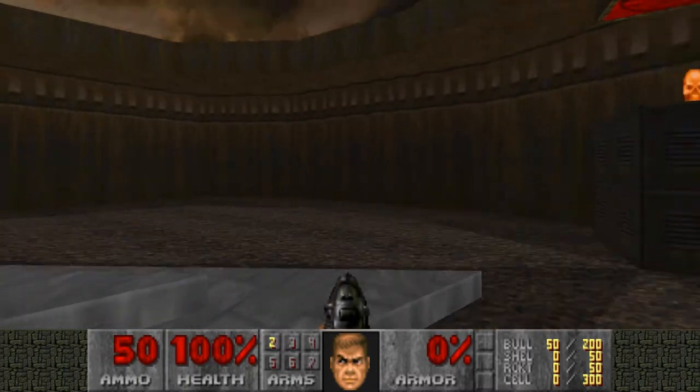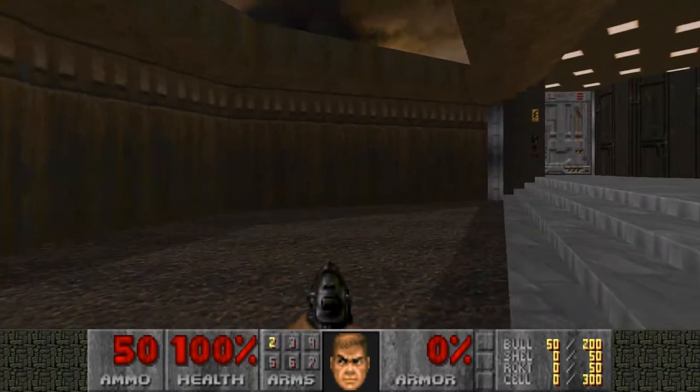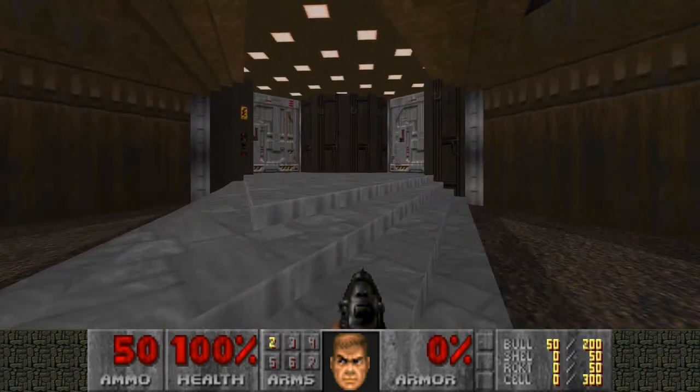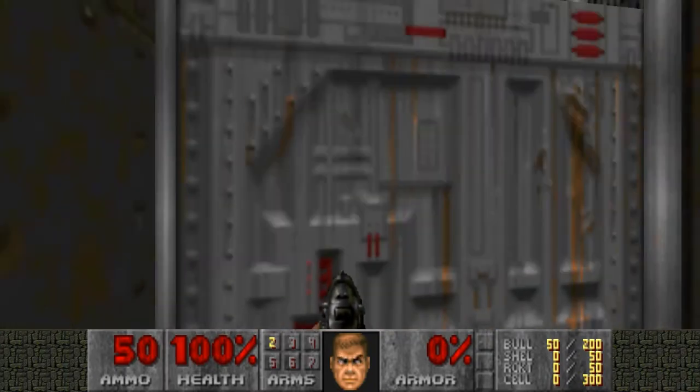Alright, so we start off here in this little area outside. We got the yellow key up on top of that teleporter right there, and we got two doors, and we're going to enter through the one on the left.